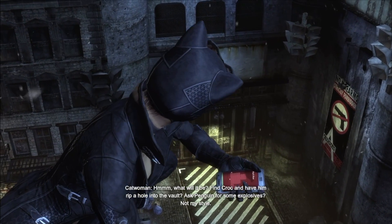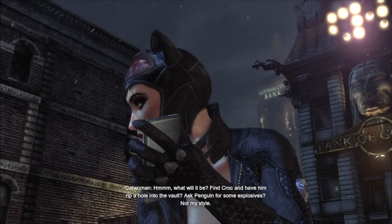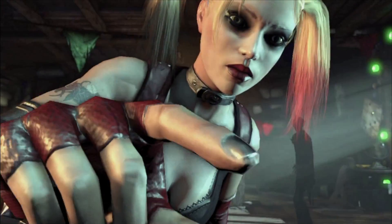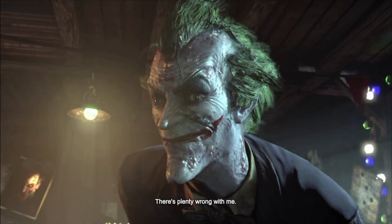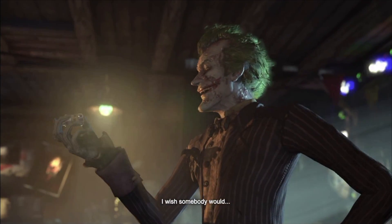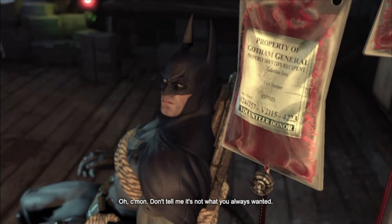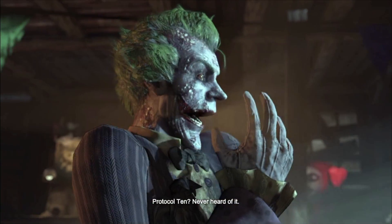Catwoman, meanwhile, wants to steal treasure from Strange's vault and escape Arkham City. She visits Poison Ivy for help but ends up being captured. Batman regains consciousness and gets an exposition dump from the Joker: Joker is dying from the Titan formula remnants and his own blood from Asylum. Mr. Freeze was working on a cure but went radio silent. To force Batman to help, Joker put his own blood into Batman and shipped infected blood to hospitals across Gotham. Batman assumes this is Protocol 10, but Joker claims he hasn't heard of it.